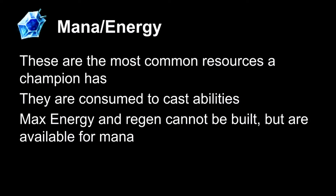Mana and energy are the main resources of the game, though there are others with certain champions. Mana can be built for — you can build regen and max mana — but energy cannot. A lot of energy champions have ways to regen energy, such as Zed with the shadow, and that is the main source of regen for energy. Champions like Xerath have a mana regen similar to energy passives, but that's kind of an exception to the rule.